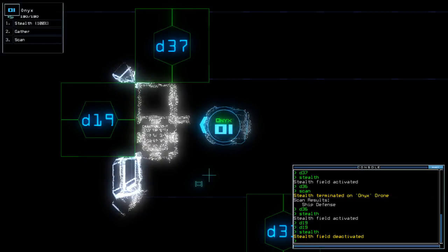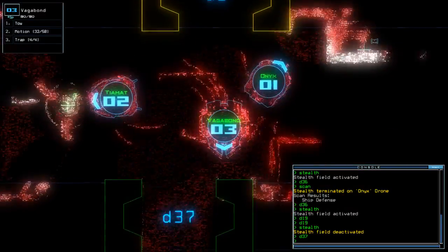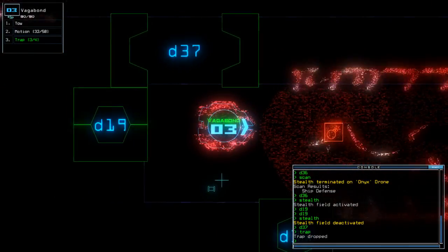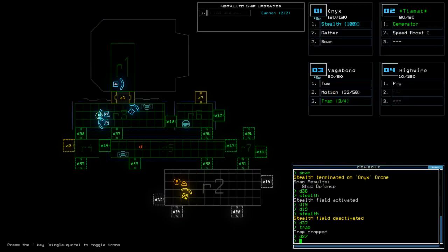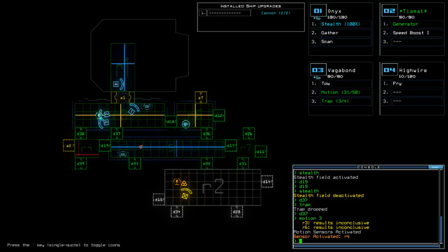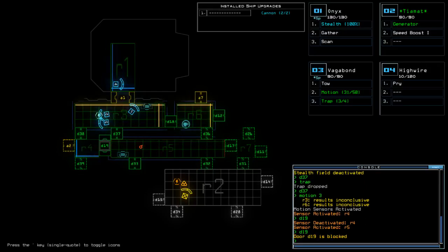I'm going to get rid of that guy right now — oh, I can't, I don't have a trap. Let's go get our traps; Vagabond has them. We're going to get rid of this guy because he's got scrap and I want it. I'll drop a trap right here. This trap may destroy that terminal, but I don't have an interface so it doesn't matter. I could check other rooms too, but I'll just open door 19 and let it into the other room to destroy him so I can get some sweet, delicious scrap.